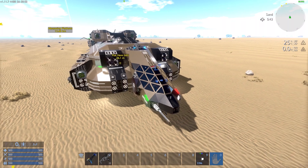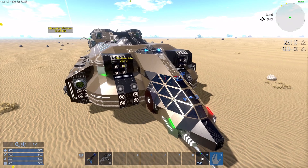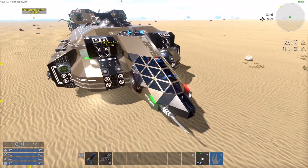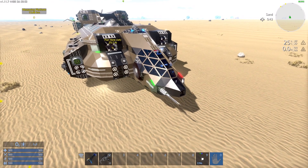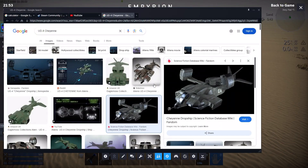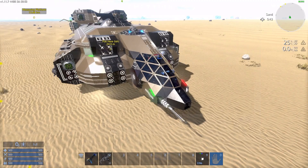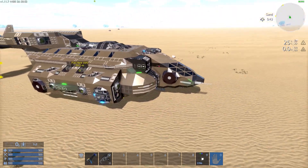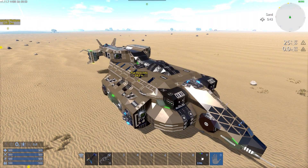One of the things I wanted to do to differentiate it from the Cheyenne was to completely change how the cockpit looks. It's reminiscent — it's definitely a military style cockpit, but it's definitely not the one the actual Cheyenne has. I'm quite happy with the fact that it is different. That's all the kind of behind-the-scenes things.